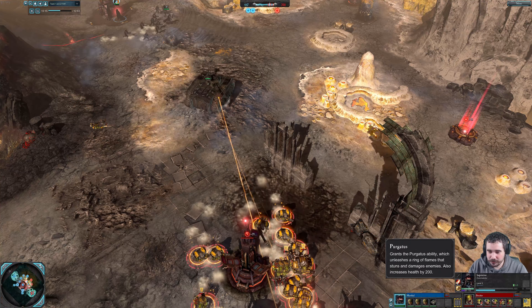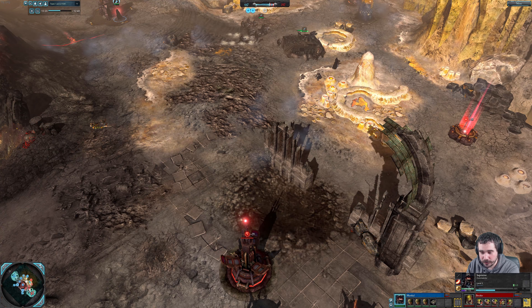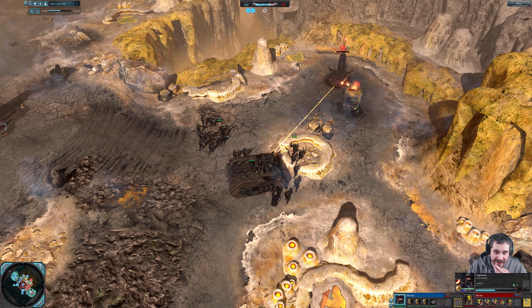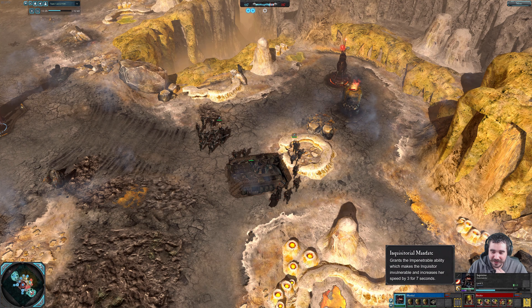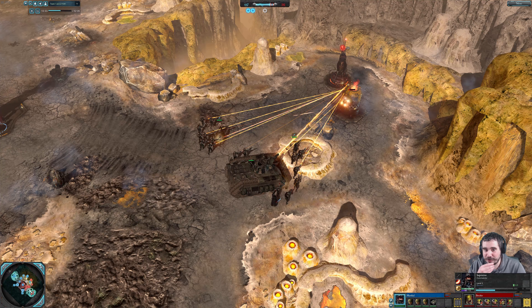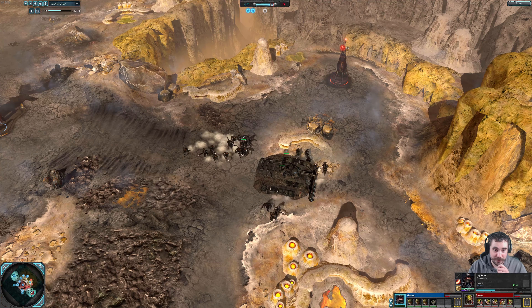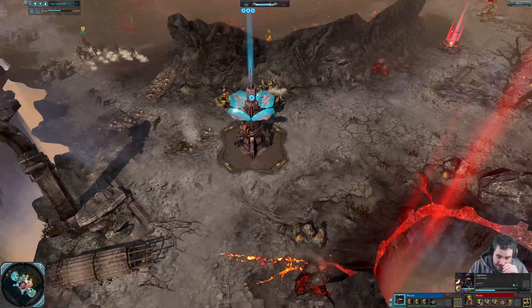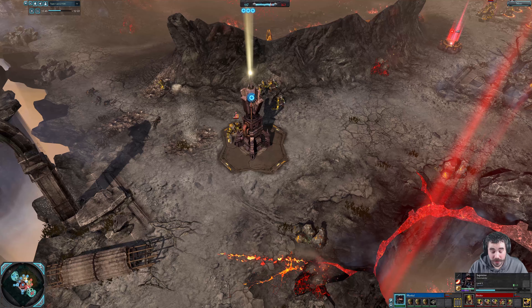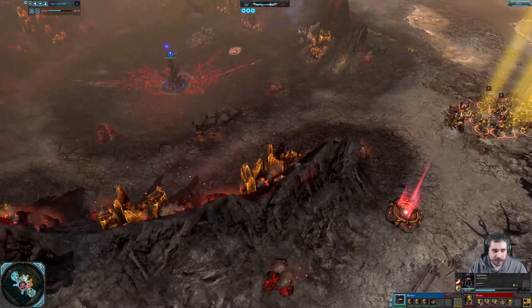The Sluggas get obliterated along with the Weird Boy. I'm not sure if the Inquisitor's stun can stop a retreat, but we'll see. Looks like the Chimera can only fire Sluggas from the side — you can actually see a bunch of small turrets. We've got Big Bustas. I'm trying to see his Rocket Boys, but those are probably Storm Boys.